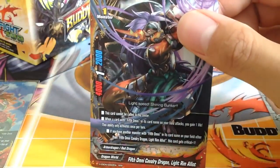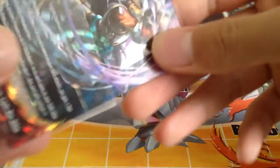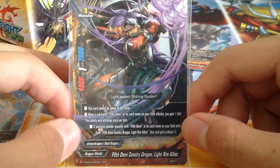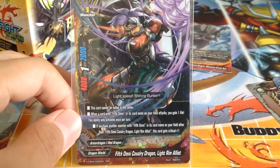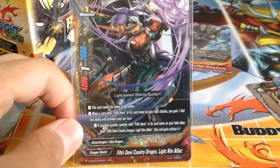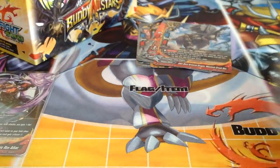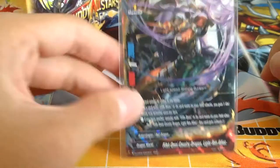We get 5th Omni Cavalry Dragon Lightroom Elite — I love this card. It works really well in life-gaining decks, especially when you have another 5th Omni monster. You gain life while it has normal stats; at 1 crit it's like a Bear Trap Fang. Constant life gain is always good.